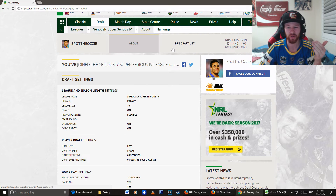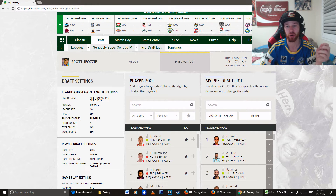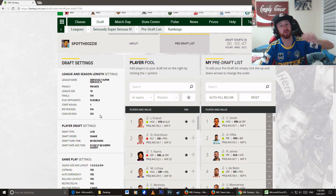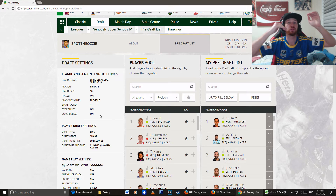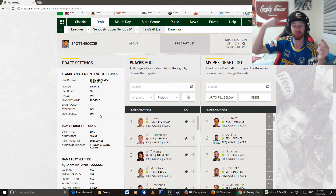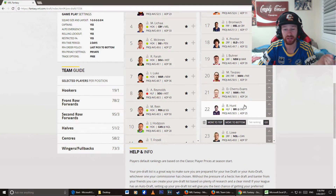What you'll generally find is teams will become stacked differently depending upon their strategy. What will happen in a snake pick is those top picks will go from 1 to 10, and then it will be reversed — so 10, 9, 8, 7, 6, 5, 4, 3, 2, 1, and then 1, 2, 3. So technically, I pick the first player, and then I don't get to pick again until the 20th pick. So if I pick Cameron Smith, I might not be able to get a strong 21st or 22nd pick.